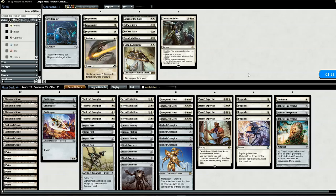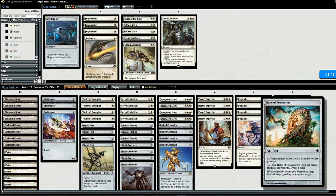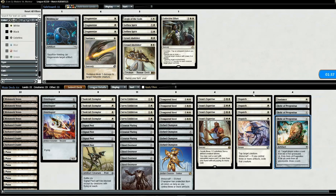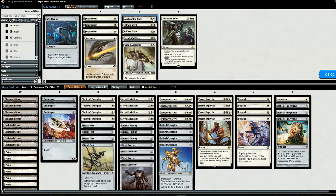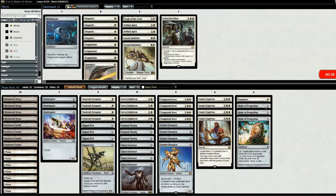Going into game two, we're getting rid of four Dispatches — Storm doesn't really have creatures besides Electromancer and Baral. Instead we'll put in one Sun Lance and three Relics of Progenitus. There's not a lot we can do against Storm. I would have liked Leyline of Sanctity in the sideboard but it's out of budget range. We do have Aegis of the Gods but with Grapeshot they can redirect one damage to it and the rest to us — so not really worth it here.